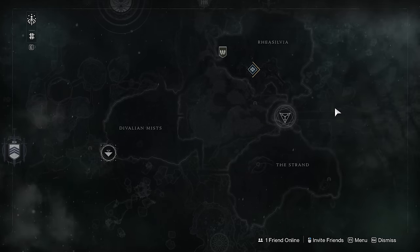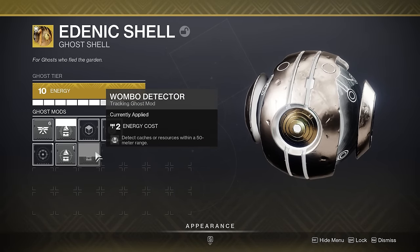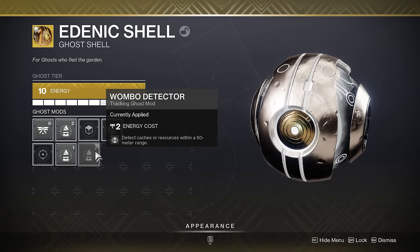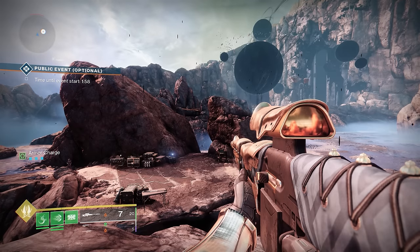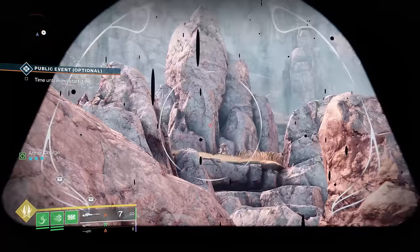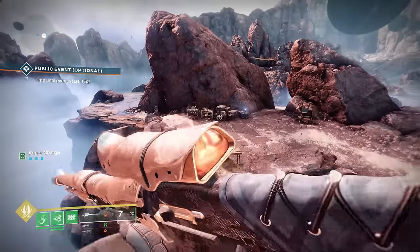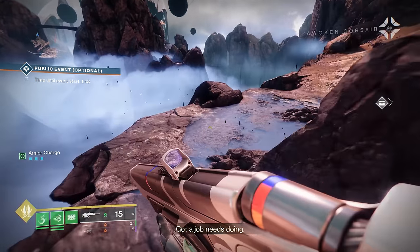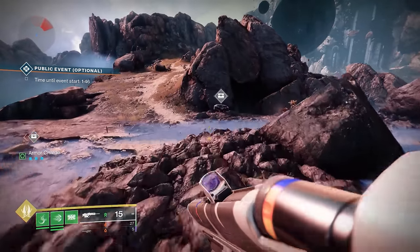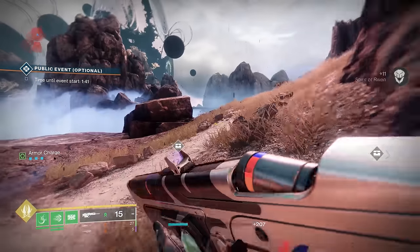To do this farm, you want to load into the Davillian Mist in the Dreaming City and equip a Wombo Detector Ghost mod so you can see chests and resources within a 50-meter radius. You also want to equip a Scout Rifle or a Sniper Rifle. When you aim down sights with a Scout or Sniper, you're able to see chests and resources further out than the 50 meters the Ghost Mod offers. All you're really doing is opening every chest and collecting every Bury and Bough you can find.